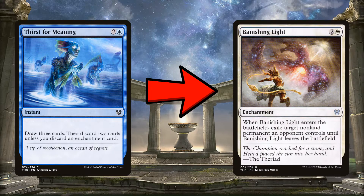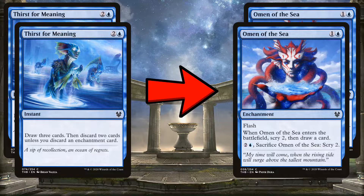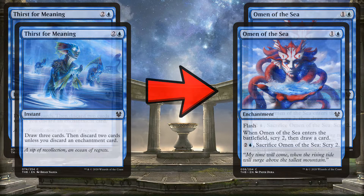Next, we'll take out Thirst for Meaning for Banishing Light. Thirst for Meaning draws three cards and discounts the drawback with enchantments, but Banishing Light is great removal played in many meta decks, and it also sits on the battlefield as an enchantment, increasing our enchantment count. We'll also swap the other two Thirsts for two Omens of the Sea, which similarly sit on the battlefield and count as enchantments while letting us dig through our deck to find key pieces.